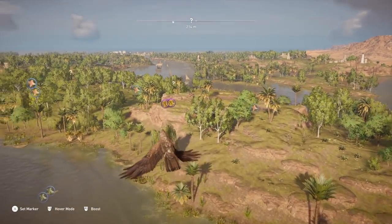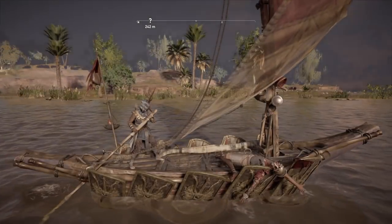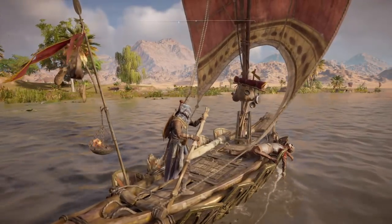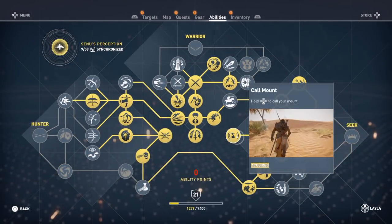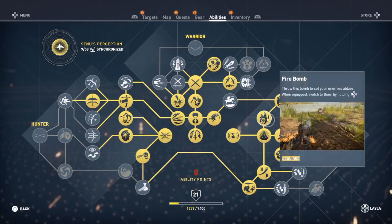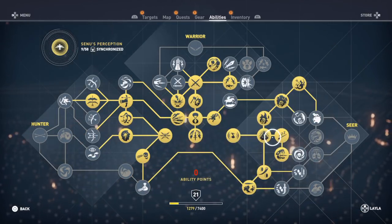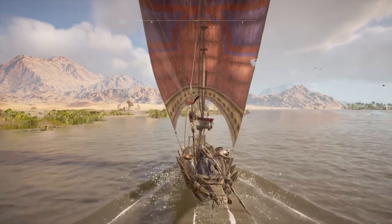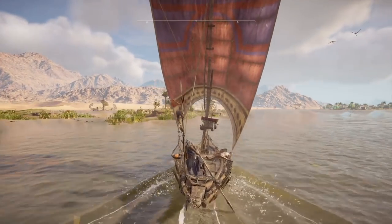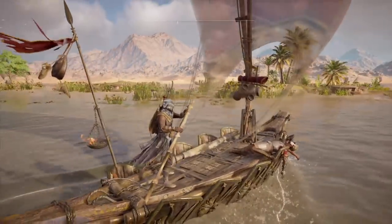Everything respawns too. I use the day and night cycle — everything respawns real quick. Dawn and Dusk — it would be this ability right here, dawn and dusk, right here. And I think it's one of the best abilities there is in the game so far. They're super easy.